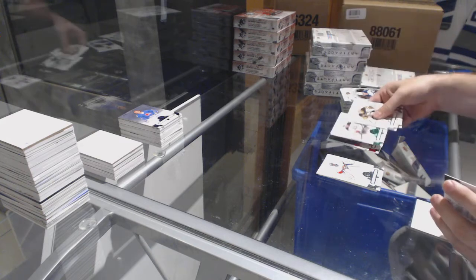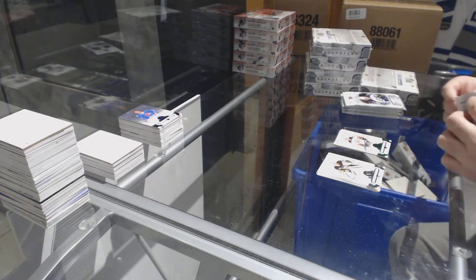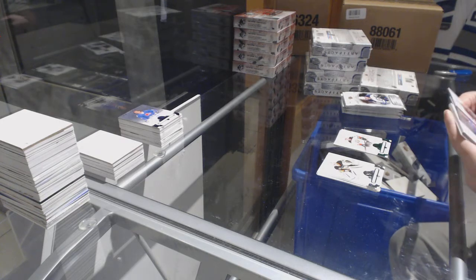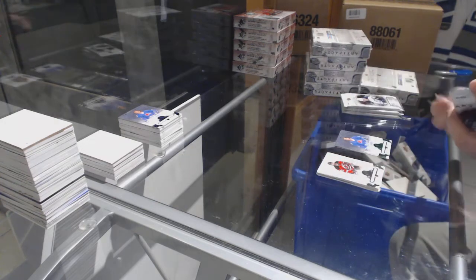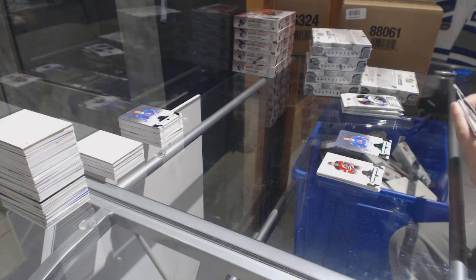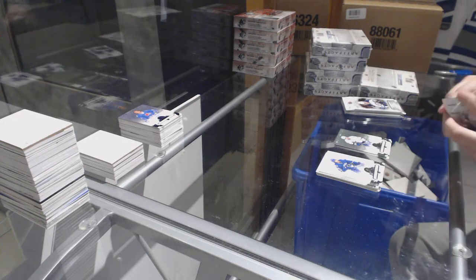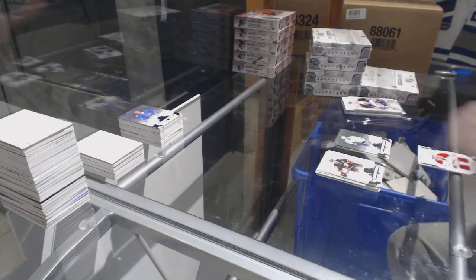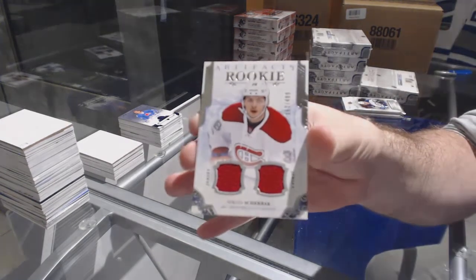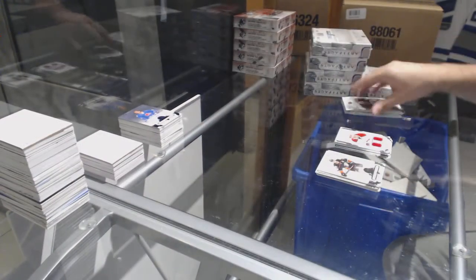Anaheim Ducks, Emerald numbered 99, Ricard Raquel. Avalanche Emerald numbered 99, Guy Lafleur. Tampa Bay Lightning, $5.99, Victor Hedman. For the Montreal Canadiens, the $4.99, Nikita Sherbock.